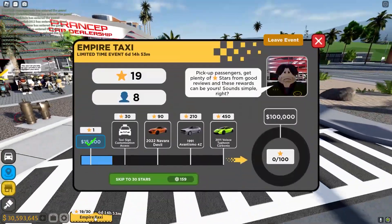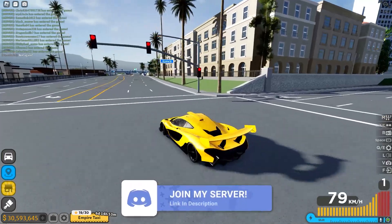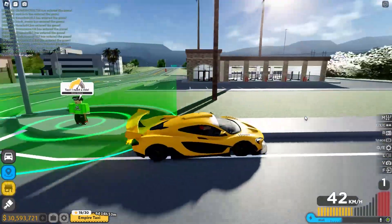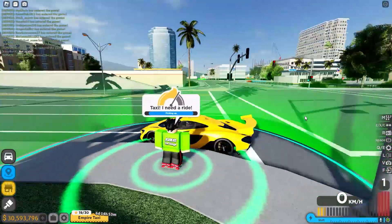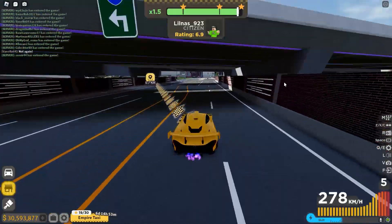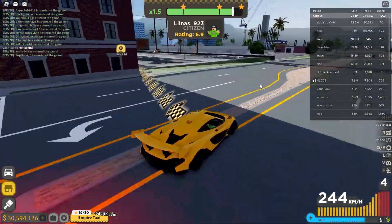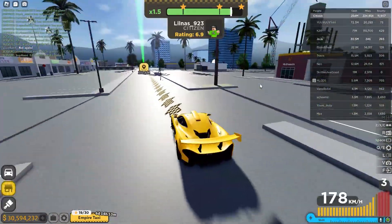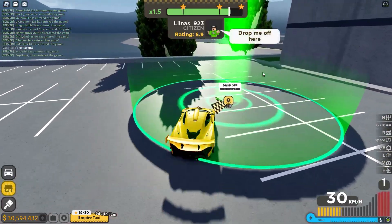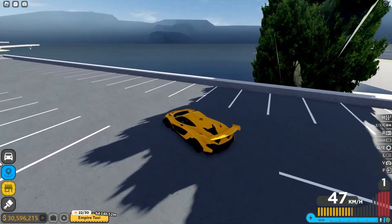We are back into the game and we still got my stars, which is really good. Good thing we didn't lose them. We got a green circle over here. It's pretty easy to actually find these people and deliver them to their spots. At least it's not like it's so far. Here we go - just like that, easy three stars ladies and gentlemen! We just got almost two grand. You can also make so much money from doing this, which is awesome.